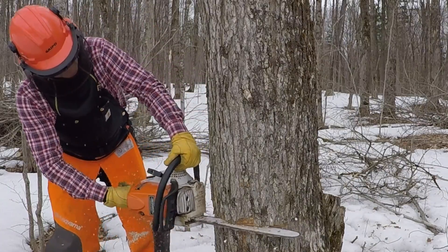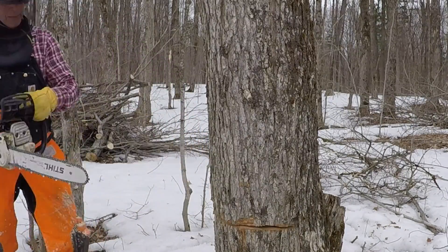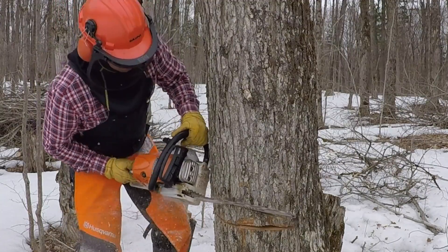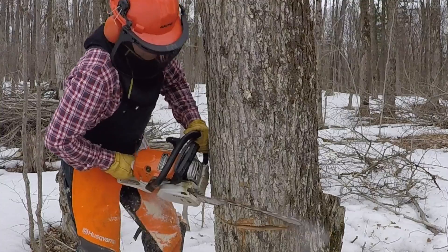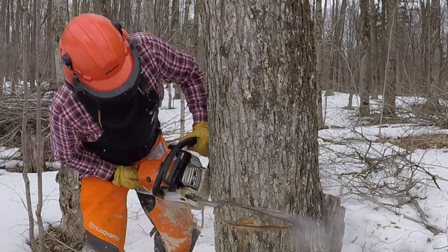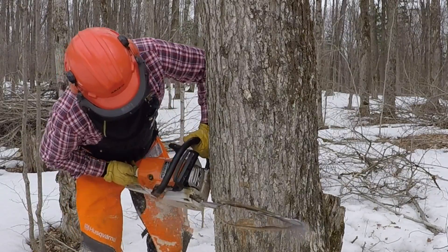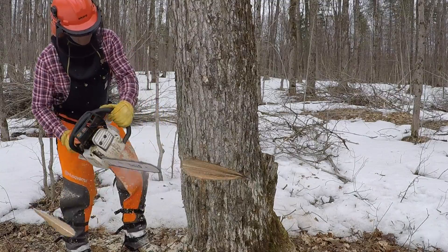As I begin my front cut, I'm starting to be faced with a couple of new experiences. One, my little saw, although doing the best it can, has small dogs or spikes. And because of the circumference of the tree, I can't get the spikes into the bark to bite. So I find myself having to leverage the saw at the same time I'm trying to cut, because I can't rest it into the bark and allow it to pivot naturally.